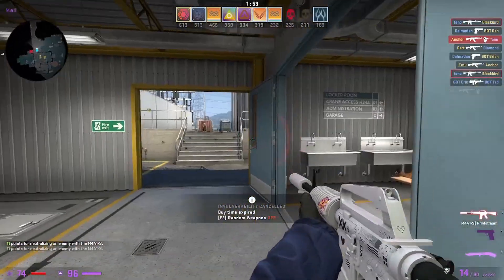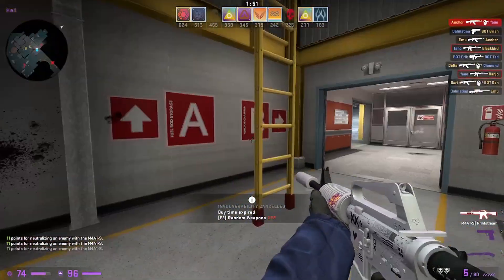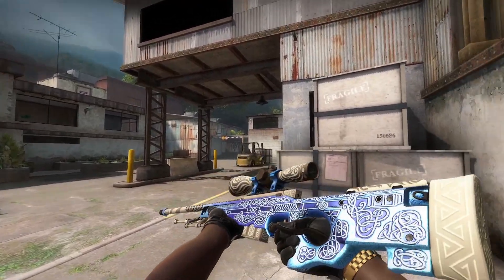What's going on, guys? It's your boy Fano here, and in this CSGO video, we're gonna be taking a look at how you guys can craft your very own fake AWP Gungnir.